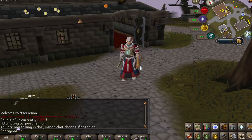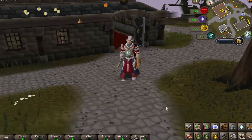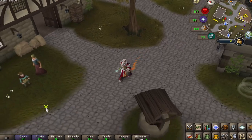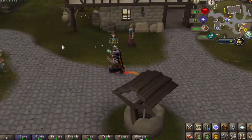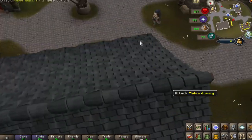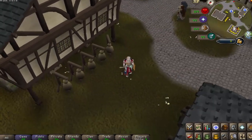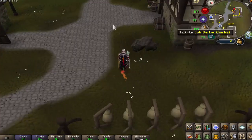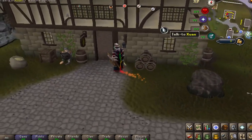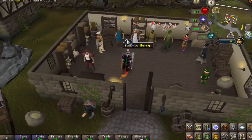We are back for you guys on Ascension RSPS — yes, one of the most fantastic 718 old school RuneScape servers with a ton of content. The first thing we're gonna do, as we typically do on all servers, is a home tour, because this server in particular has a lot of content within their home area. It is very well categorized — by far one of the most simplified, clean-looking servers you're gonna see in the RSPS scene.